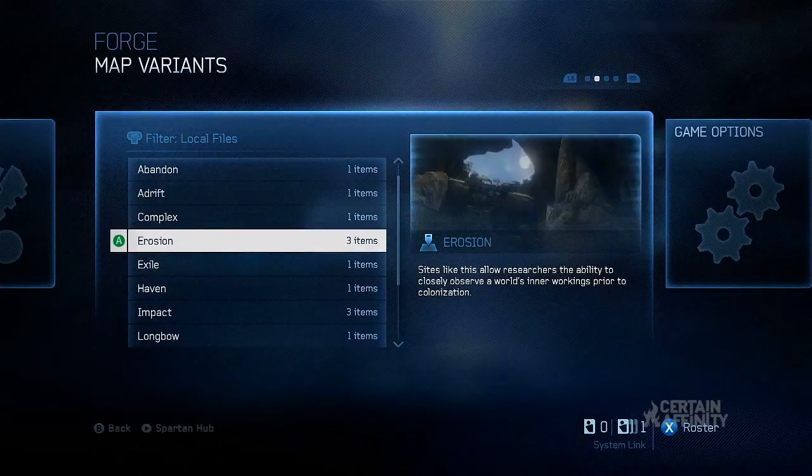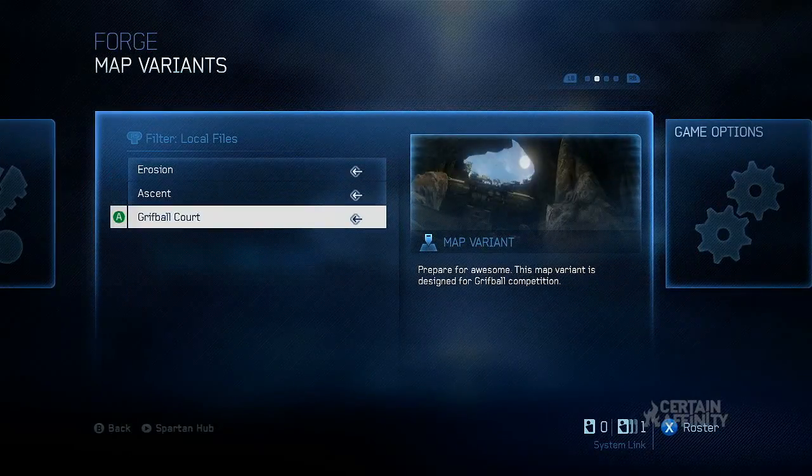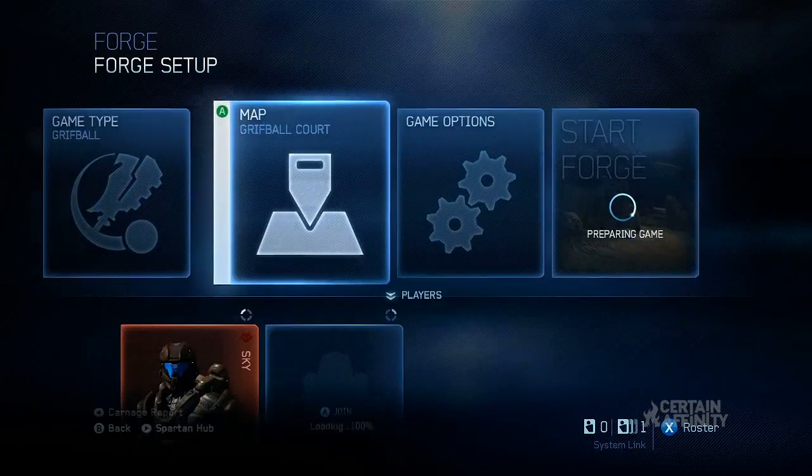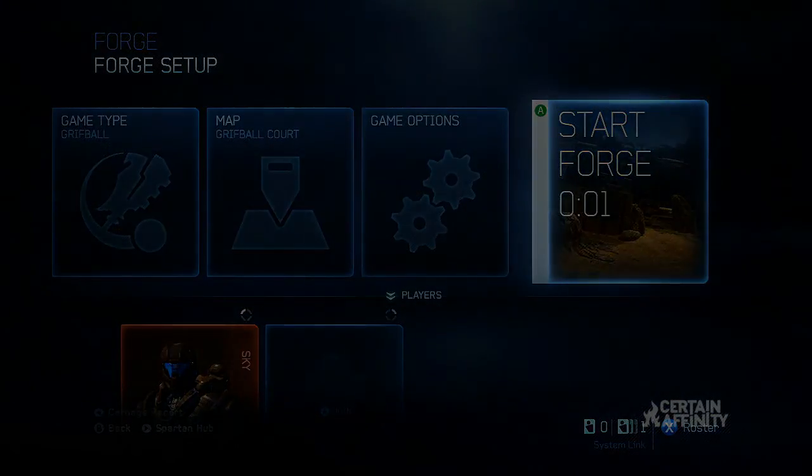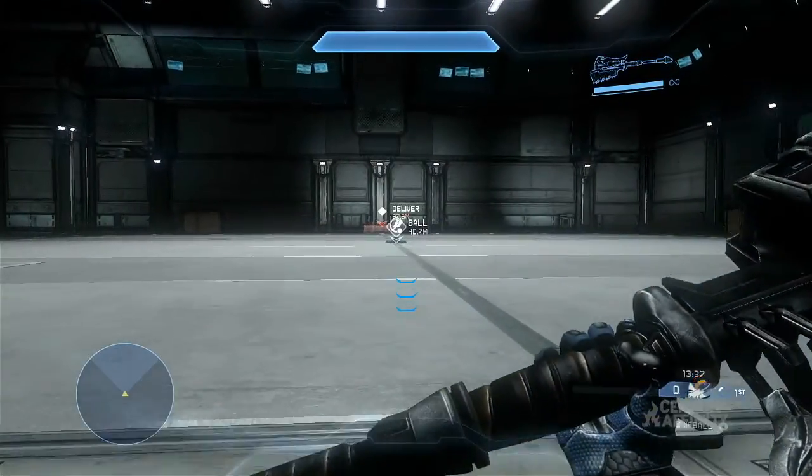Certain Affinity welcomes you to another Forge tutorial. This week we'll be covering Griff Ball, which means we've now covered how to set up every single mode in Forge. Griff Ball is very easy to set up. Aside from this tutorial, we simply recommend loading Griff Ball Court on Erosion and taking a look at the setup there.